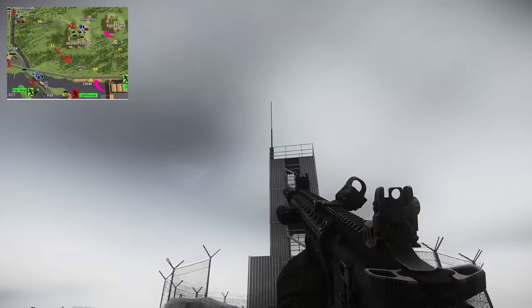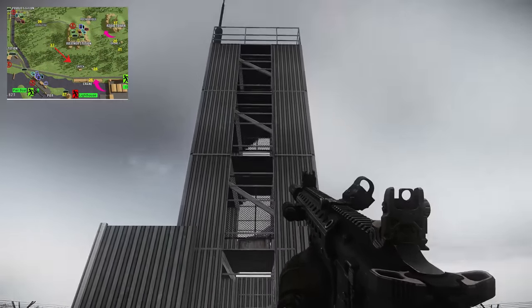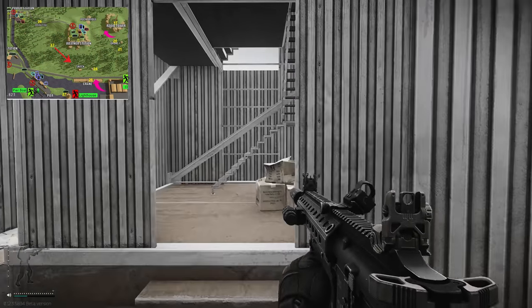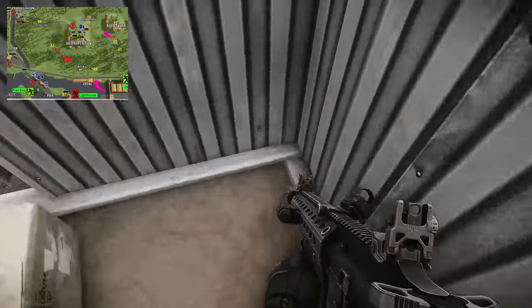This is classed as a lighthouse. I don't know why there isn't a giant light on top of it — it's just a tower. People do like to snipe from here and there is a key spawn here as well. To get to this extract you literally just come in here.